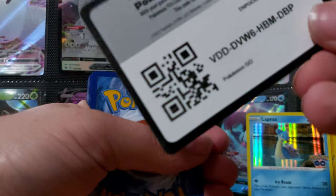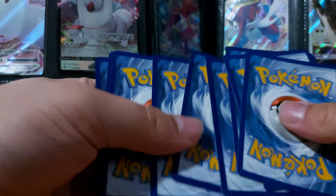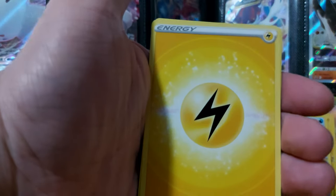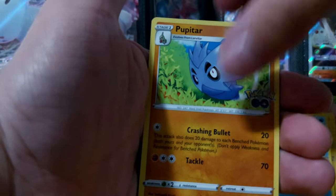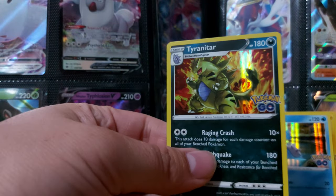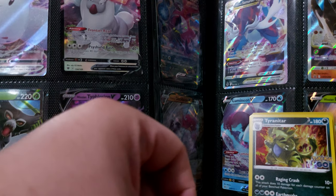Alright guys, here we go again with the second pack. So we've got a Holo Rare Lapras - let's see if we can get anywhere with this one. We got Raticate, Tranquil, Bulbasaur, Natu, Electric Type Energy, Charmeleon, Chansey, Reverse Holo Melmetal, and the final card is another Holo Rare - Tyranitar! I just pulled this card the other night while doing the Alolan Exeggutor pack. Can we get lucky with a V card in these next packs?